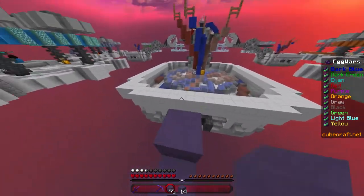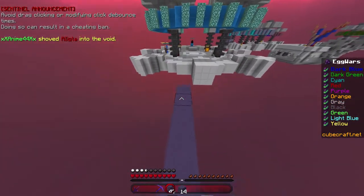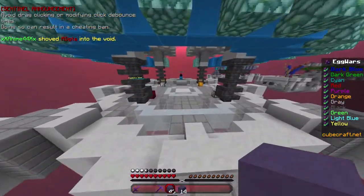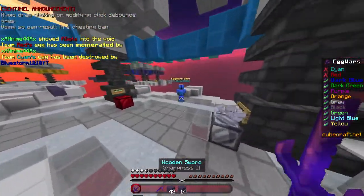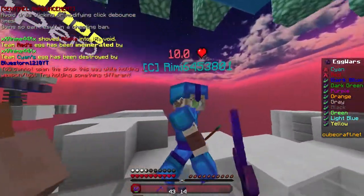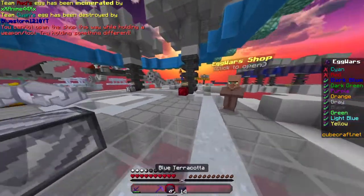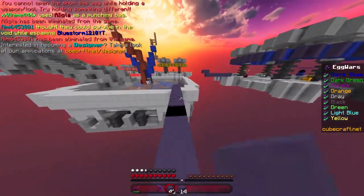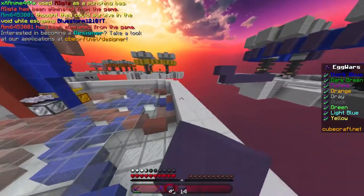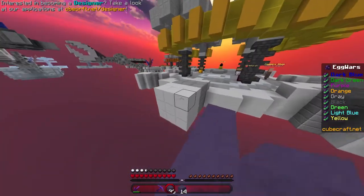Who to take out first — cyan or — okay, cyan, time to die. You fall in the void, thank you very much. Let's go back over here and take out yellow before I get rushed by them. It doesn't look like I will be, because a lot of people on here don't really rush unless you get into a select few sweaty games.